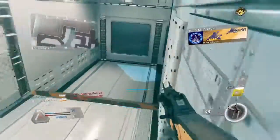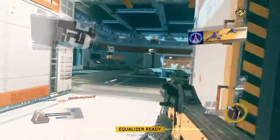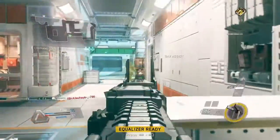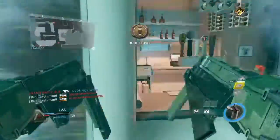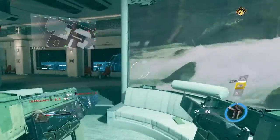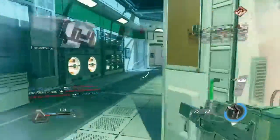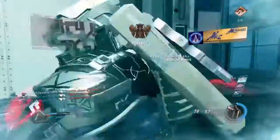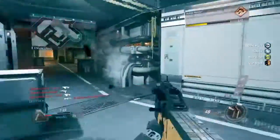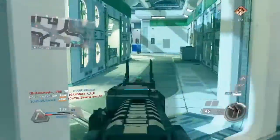Another thing I would love to complain about is the streaks. The streaks in this game are kind of mediocre. The UAV and counter-UAV as always are good, but streaks like the Warden and the Thor are just terrible. In this gameplay towards the end you'll see me get a Thor and barely be able to kill anybody, because this map especially it's kind of impossible for streaks to do work when there are houses everywhere. The streaks in this game are really underpowered — the only thing worth running are the UAV and the counter-UAV.